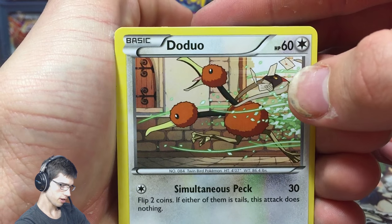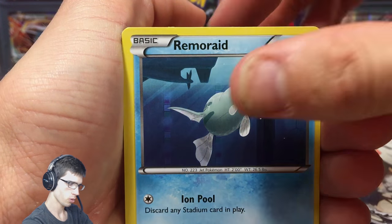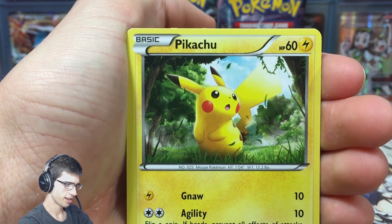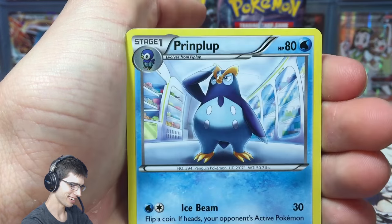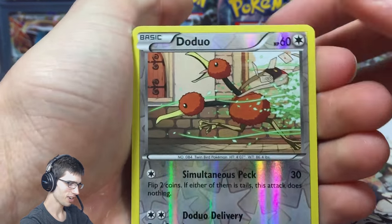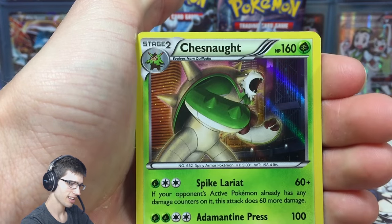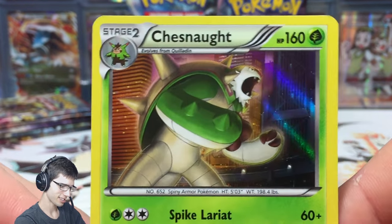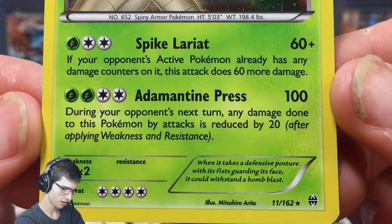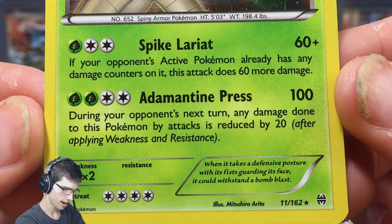We've got Doduo, Pikachu, Dedenne, Piplup, Haunter, a Doduo Reverse, and a Chesnaught Hollow — nice! Nothing amazing but at the same time it's definitely not bad.